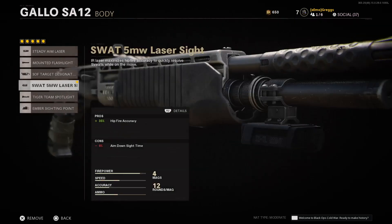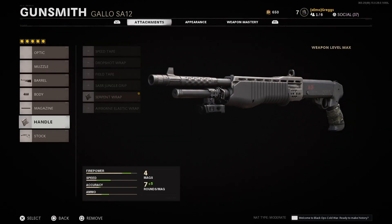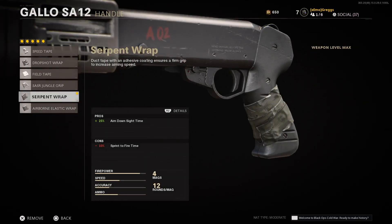And then here we have the 5-milliwatt laser, which improves our hip-fire accuracy, like in MW. And because it's a semi-auto, I think it's better to hip-fire this thing than to try and ADS with it, like the Hauer. 12-round mag for the tube, and got this wrap for our ADS speed.